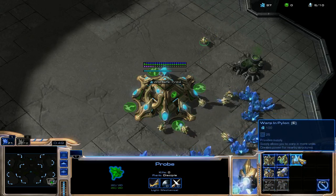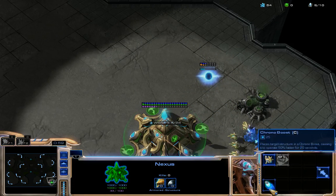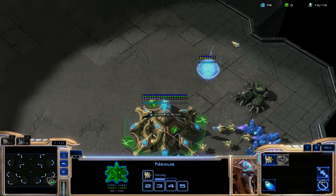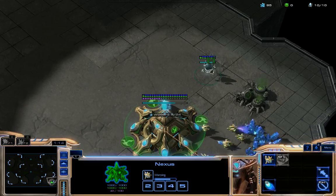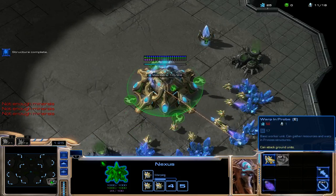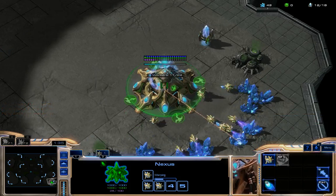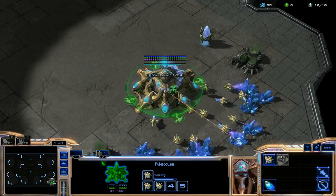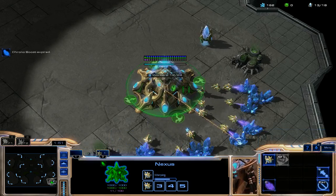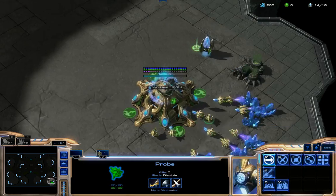However, all Protoss units and buildings have a shield — that blue bar. It's very useful. If any unit reaches zero shields and stays out of combat for a while, it will regenerate quite quickly. As Protoss, don't forget to use your Nexus as a control group and use Chrono Boost very often — as fast as you possibly can. In Terran, Mules are important; in Protoss, Chrono Boost is critical. You can't go without it.